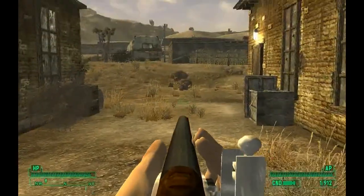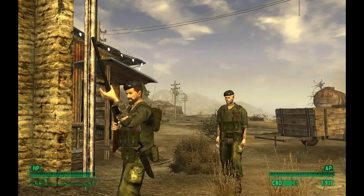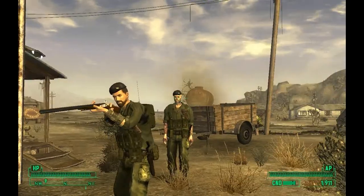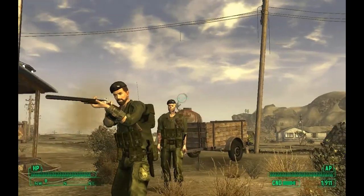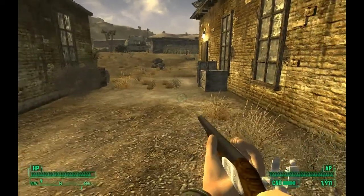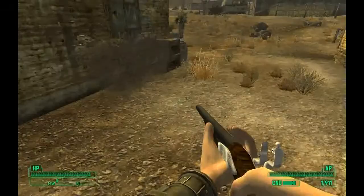Next we're doing a gun mod — this is the flintlock rifle. It only holds one bullet and takes a while to reload. I actually have Agility 10, so it makes the gun reload really fast. But if I were to take it off, it would take about five seconds to reload each shot, and I don't want that.